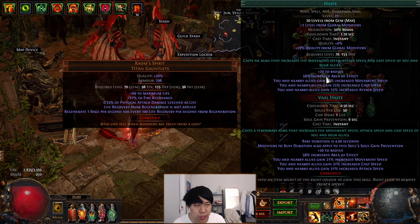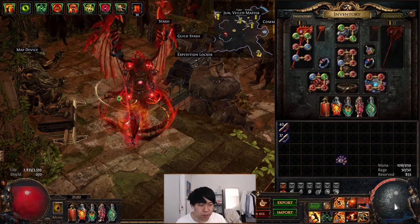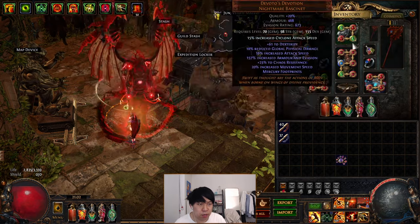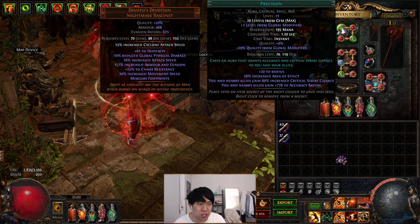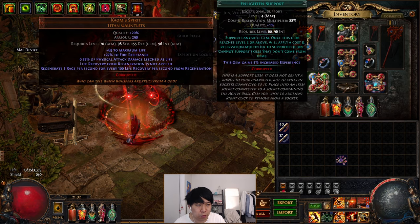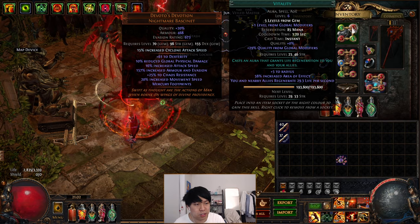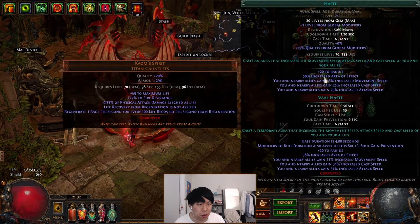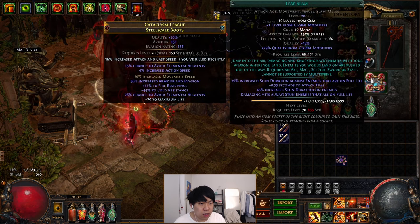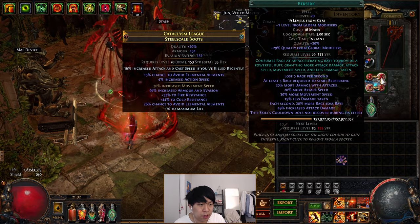In the gloves, I'm running Enlighten with Haste, Herald of Ash, and Anger. There is an Enlighten 4 here, which is absolutely not necessary. If you're tight on mana, just drop the level of your Precision — I'm running level 21 Precision mainly for Accuracy Rating, not crit. You can run level 14 or 15 Precision without an Enlighten 4, and similarly run a level 1 Vitality. In my boots, I'm running Leap Slam with Berserk and Enduring Cry, all linked to Life Tap so I can cast them with life. Leap Slam is mainly for getting past cliffs or objects that Cyclone can't navigate.